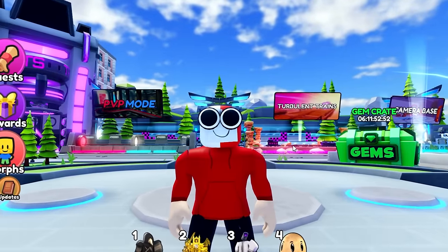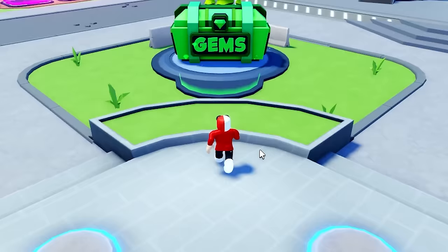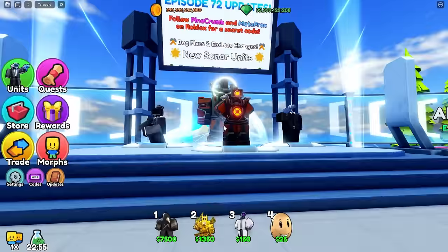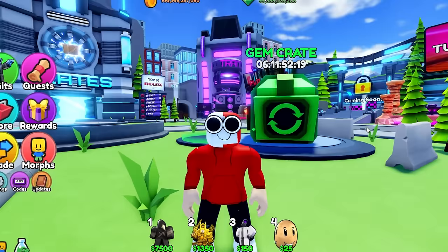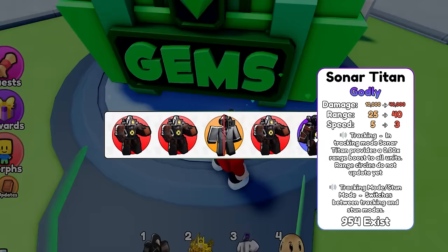We are back in Skibbitytow Defense, and the game has been updated. The gem crate, which you can see right here, has made its return to the game. And these are the new units — they look absolutely insane. There's the Sonar Titan, the Sonar Woman, the Camcorder Man, and the Microphone Man. I really want this Sonar Titan, so let's get opening some crates and try to get all these units.